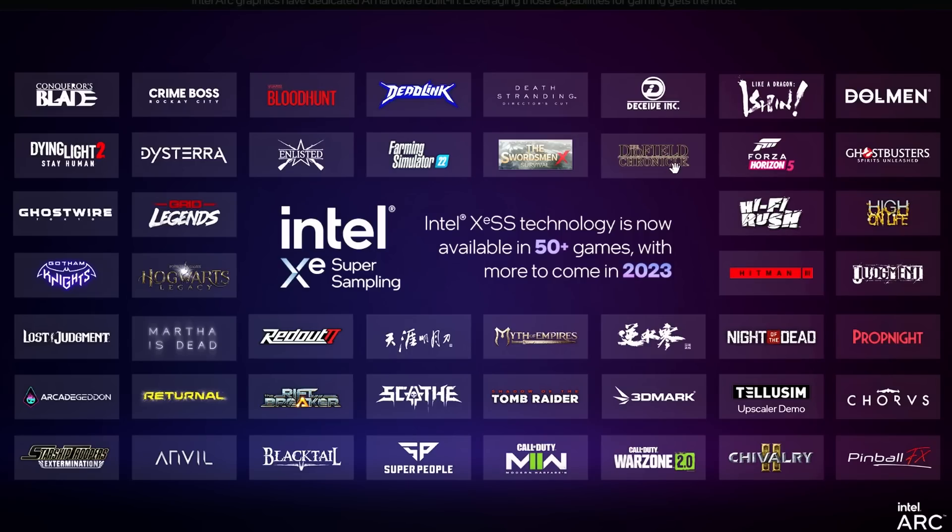We also have The Sourceman Survival, Diofield Chronicle, Forza Horizon 5 — such a good game — Ghostbusters, Ghostwire Tokyo, Grid Legends, Hi-Fi Rush, High on Life, and many more. We have Gotham Knights and Hogwarts Legacy. Hogwarts Legacy's PC port kind of struggles a lot, but now maybe it doesn't, so it should be a good experience.